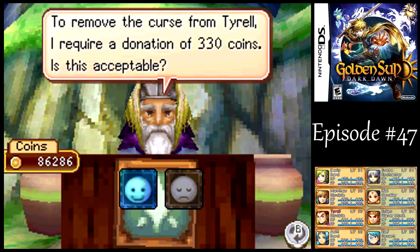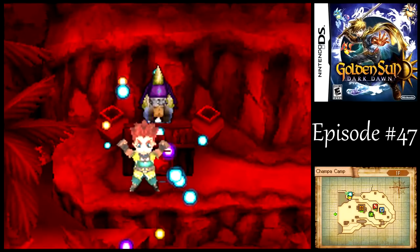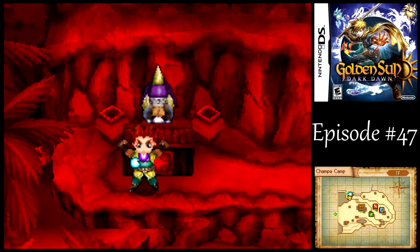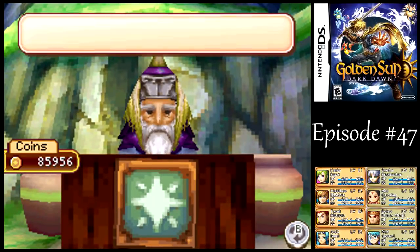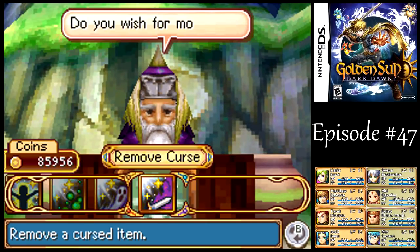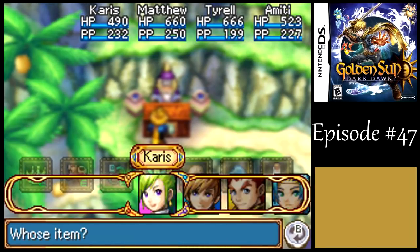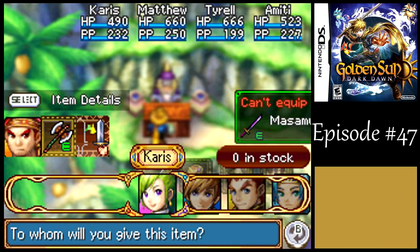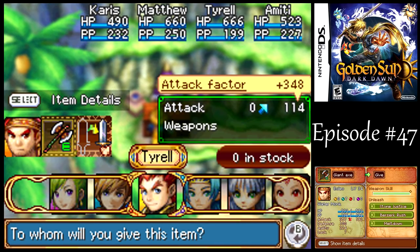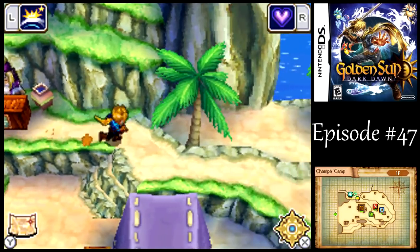Since we've gotten the Muramasa mastered for both Matthew and Tyrell, we don't need it anymore — just remove that. We're pretty well on top of our weapon mastery there already. We got the giant axe — let's give that to Tyrell in the event that I run into enemies on the way to the cliffs.